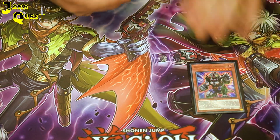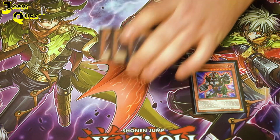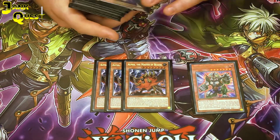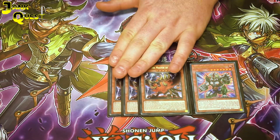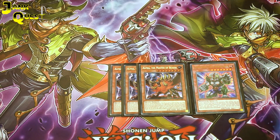Playing 1 Pancreatops — this one tributes itself to pop a card, really good go-second card. Playing 3 Alpha, Master of the Beasts — another good go-second card that can non-target bounce some cards as well as just being a big beater.